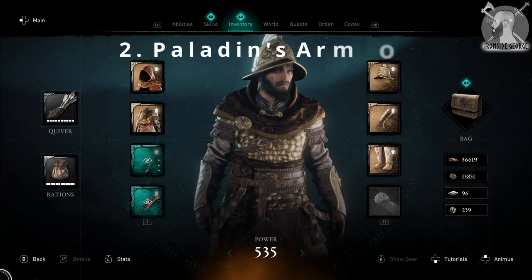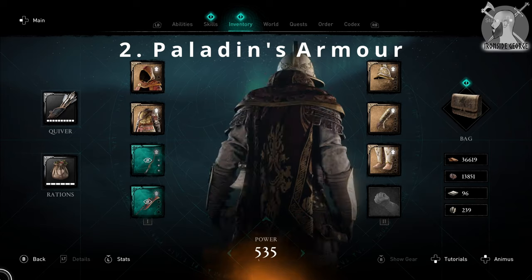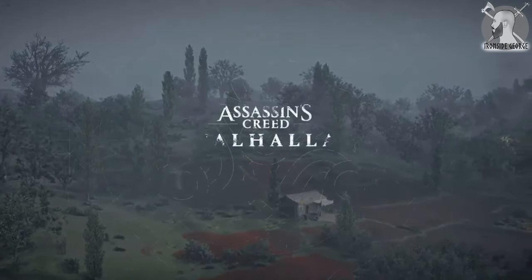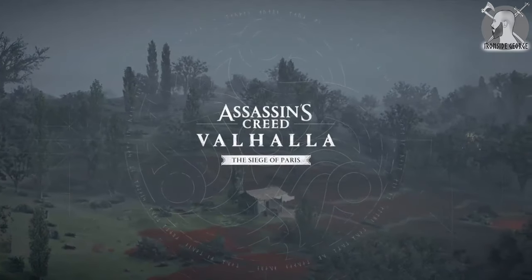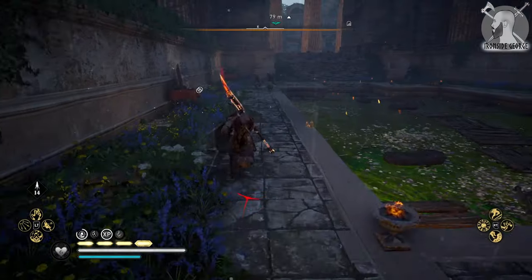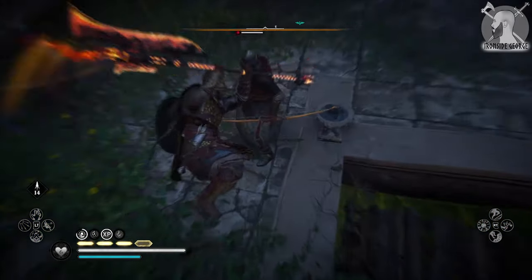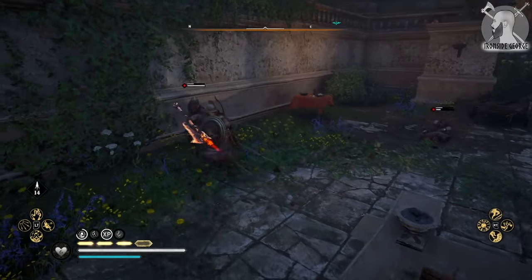Next up we have the Paladin's Armour. This absolutely fantastic looking set can sadly only be obtained via the Siege of Paris DLC, but has the incredible perk that while melee attacks consume more stamina, they'll deal more damage. With all pieces equipped, you also get an additional Adrenaline Charge bonus from attacks, and shield blocks consume less stamina.